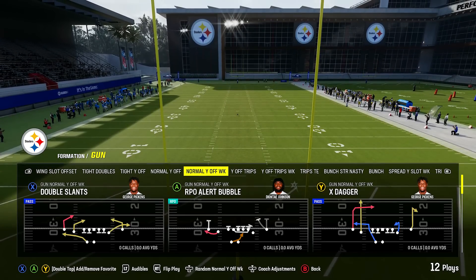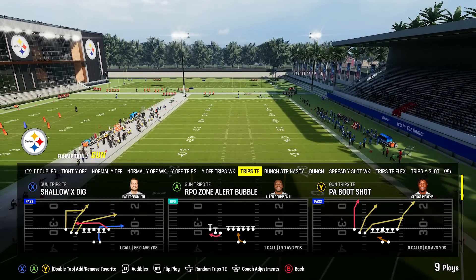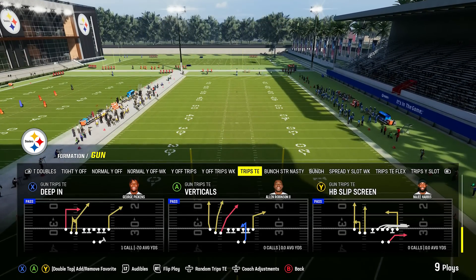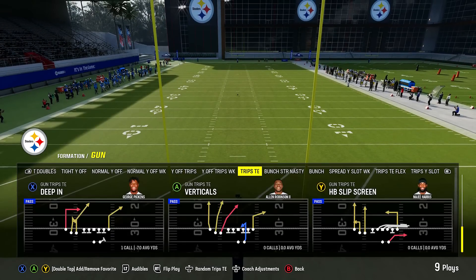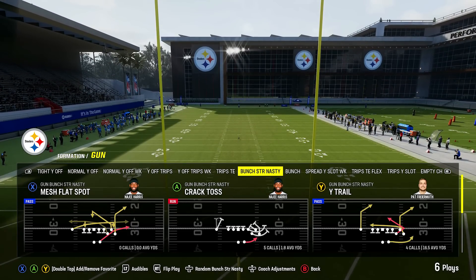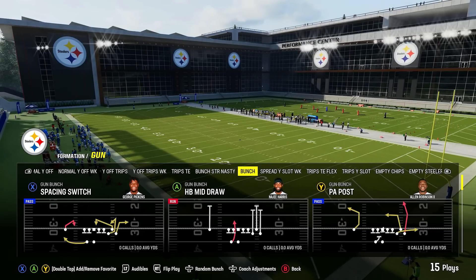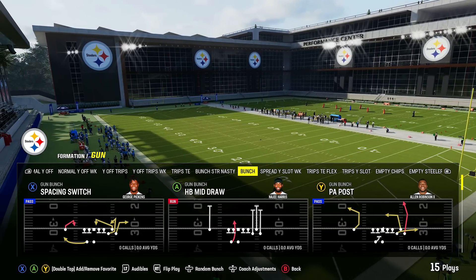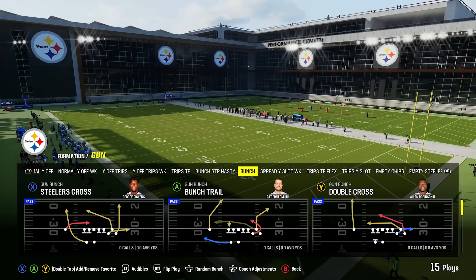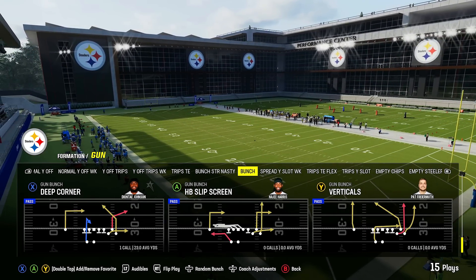You've got normal Y off, normal Y off weak, Y off trips, and Y off trips weak. Then you get to trips tight end — I think this is going to be a pretty big trips tight end year, and this is one of the better trips tight end formations in the game with some good passes and runs. Then there's bunch strong nasty, which is showing up in more playbooks this year with a decent run and some good passes. Then there's the regular shotgun bunch, which has probably been the best formation in Madden history, with plays like steal or cross, bunch trail, corner strike, verticals, and deep corner.